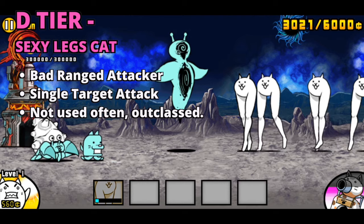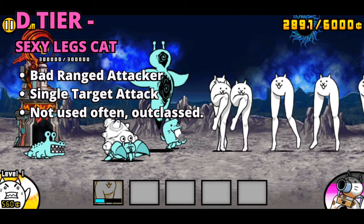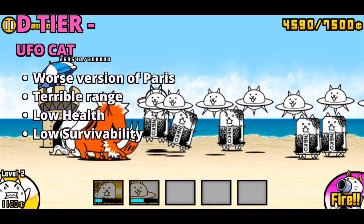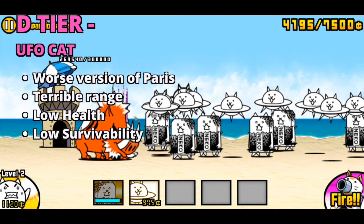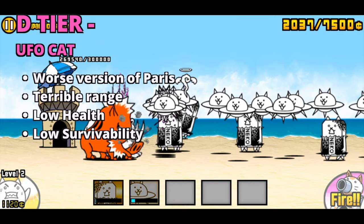The second cat in D tier is Sexy Legs Cat. Sexy Legs is a below average range attacker, and there are just a lot better options out there to use, such as Paris or Dragon Cat. Lastly, we have UFO Cat. UFO Cat is basically a worse version of Paris Cat being an area attacker. UFO has low health, range, and attack speed with high cost, which means that UFO dies very quickly and drains your money.